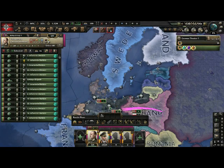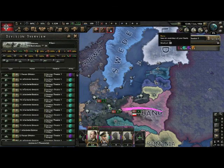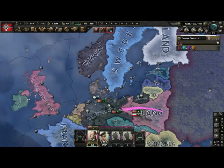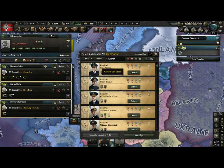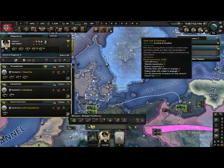Then the last thing you need to worry about — your navy. Just shift click on all of them, press this button that merges your fleets, click to assign a commander, give them a commander, tell them to go to the sea support, and just ignore them.